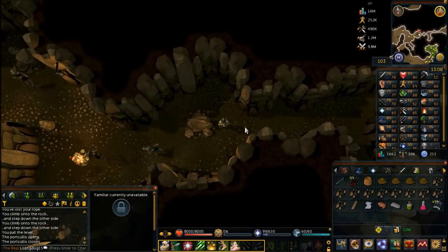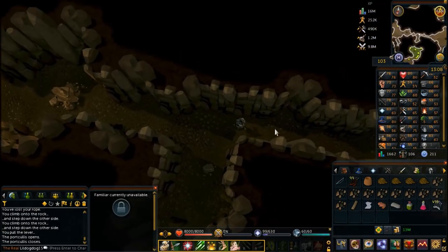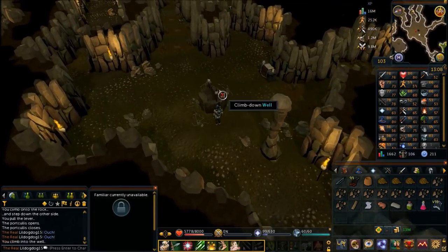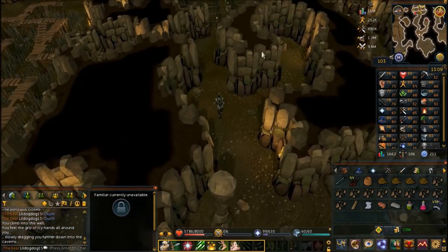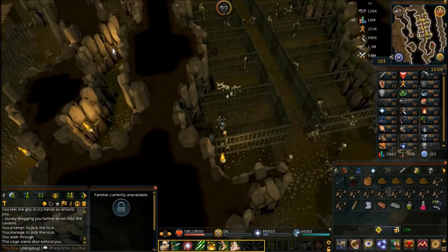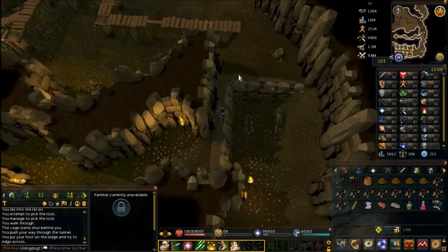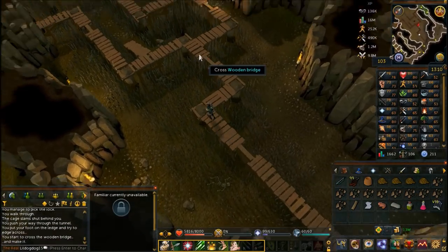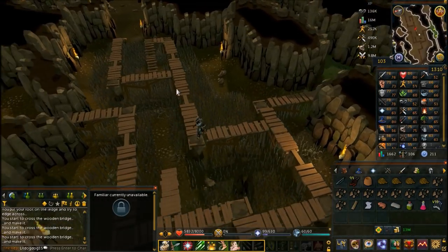You just need to bypass the traps here — you don't have to do anything with the orbs of light as they're already gone. Make sure you bypass these traps without getting hit. Climb down the well and you'll be at the next part. Go to the first jail cell on the south side of the jails, pick the cage, and dig in the mud. Walk west and cross the ledge. If you have over 50 Thieving you can skip the agility part by picking the locks on the southern side of this room.